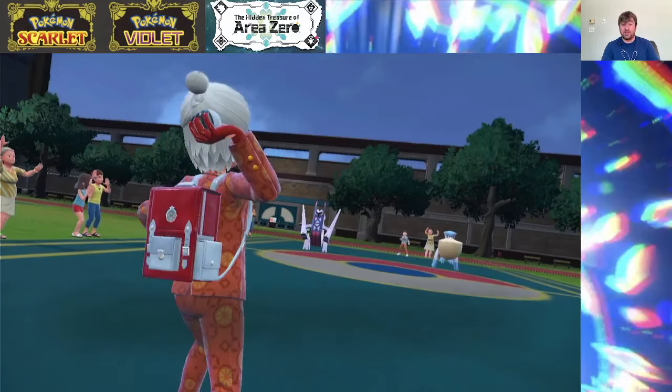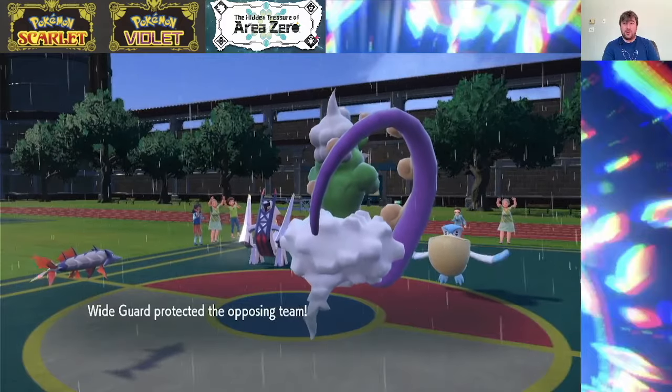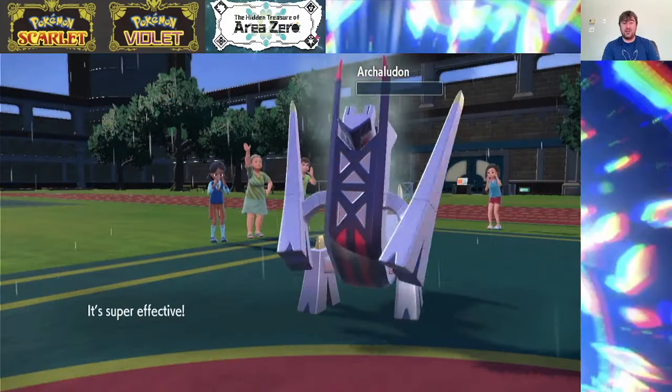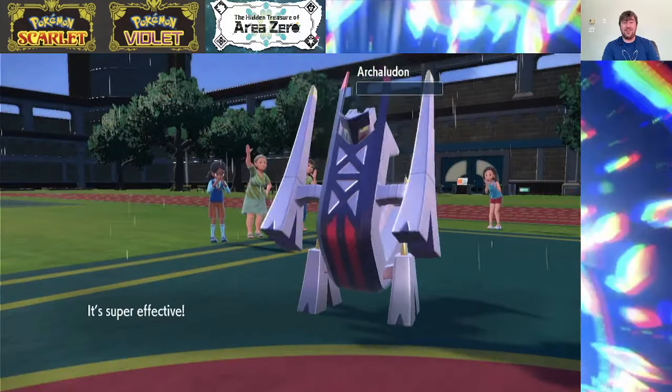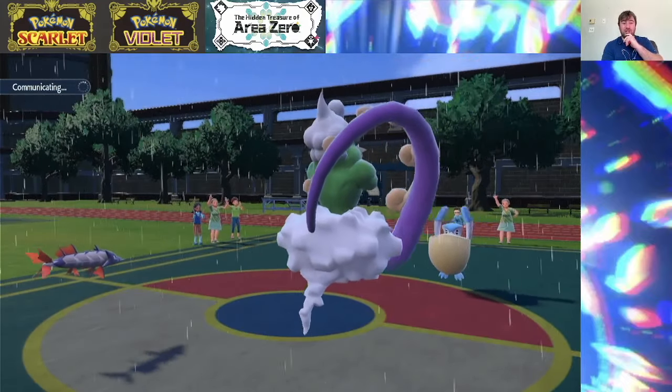It's Pelipper and Archaladon from my opponent versus Baraskewda and Tornadus. We do have Close Combat which could be nice off of Baraskewda. We could go for the Bleakwind because I really doubt they outspeed my Tornadus. We could go for Bleakwind and then Tailwind next turn — if we get a speed drop, great, and we're guaranteed to not miss. There's the Wide Guard. Baraskewda is going to nail this thing with Close Combat. That does a wonderful amount of damage. Thank you for revealing your Wide Guard.